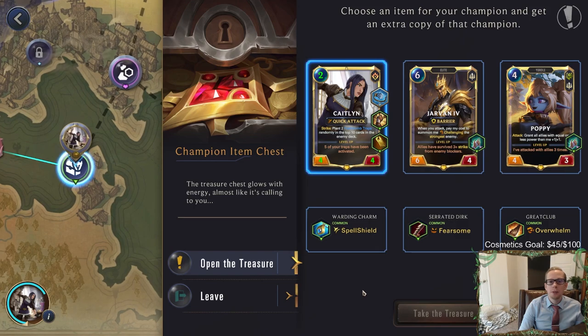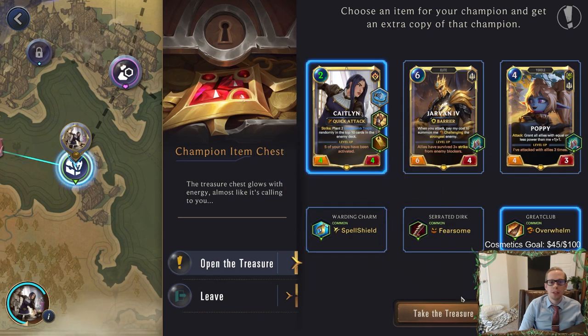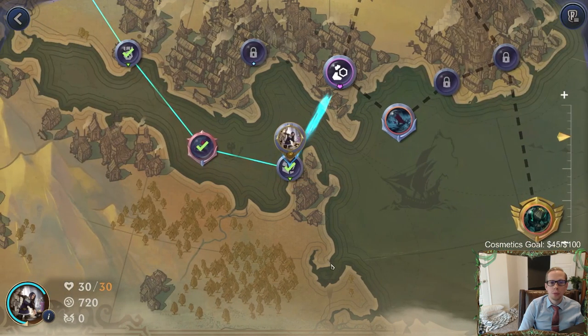Champion item - Overwhelm Caitlin. I think we'll Overwhelm Caitlin because she's already attacking for so much damage all the time. We could Spell Shield Caitlin though, which would be pretty nice to make sure she's protected. Against Nautilus they can play Nautilus and then the Nautilus Champion spell puts the card back into your deck - Spell Shield could protect against that. But Overwhelm is also good. We'll go with the Overwhelm.